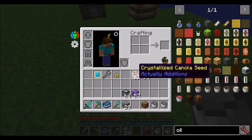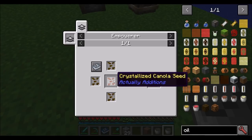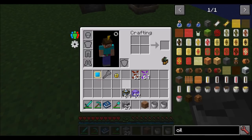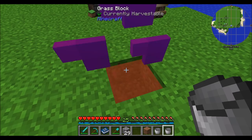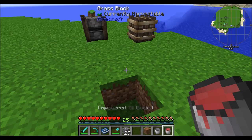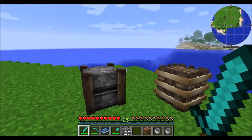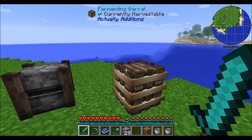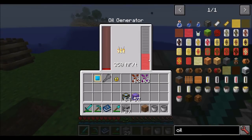If you want to go for the absolute max tier, take your crystallized oil and drop in an empowered canola seed — that requires one crystallized seed and four regular canola seeds in the Empowerer from part one. We suddenly have empowered oil, which produces a whopping 350 RF a tick at about the same burn speed. If you want to start with the basic tier and ramp up, lots of automation will be involved: piping items and power in, routing liquids, and getting items in the world.